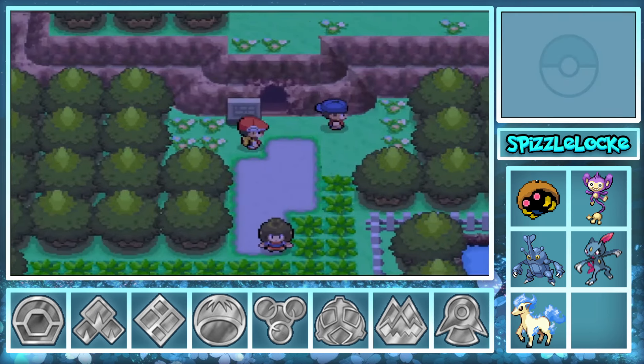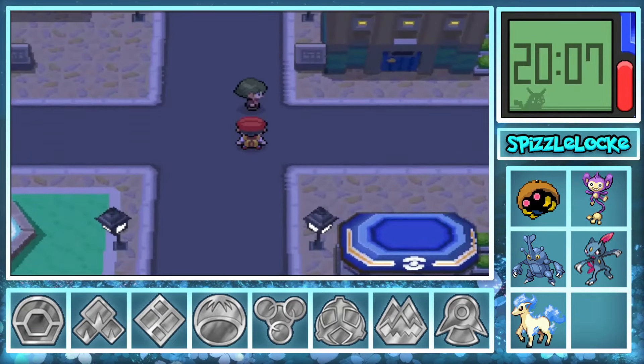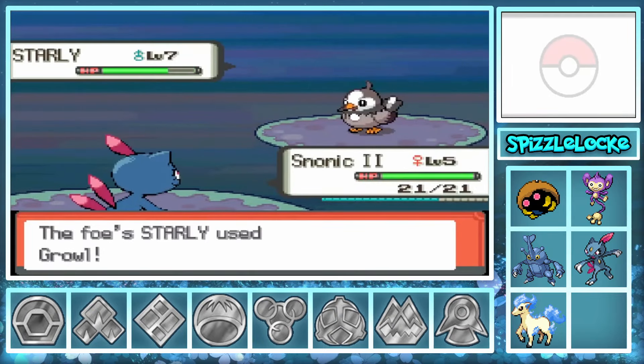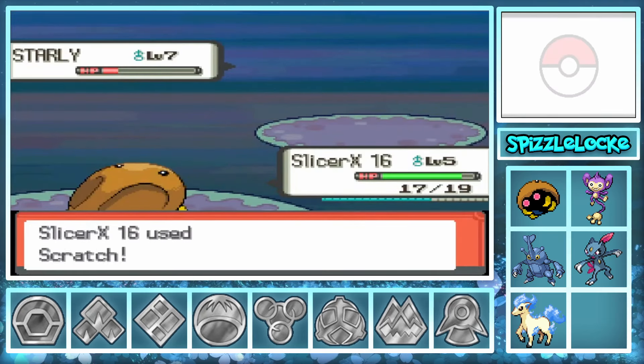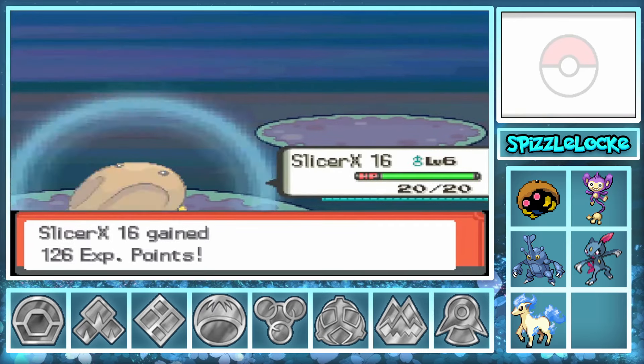Plan B is a holdover system. Let's say Slicer X isn't available in Scarlet and Violet — because he isn't — but he is available in the Gen 10 games. After Sword and Shield and BDSP, I'd play Gen 9 without him, but then bring him back with me to the Gen 10 games, even if I have six survivors come with me to Gen 10. It's different from the Allies box because I don't really have a say in the matter, so those are my two solutions.